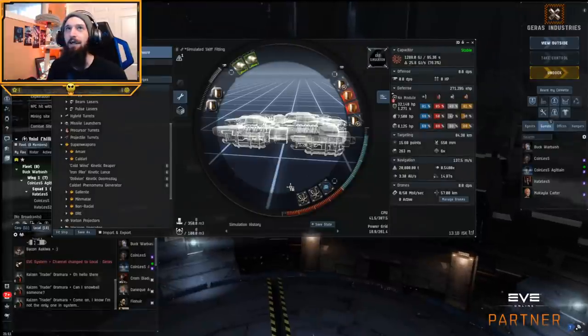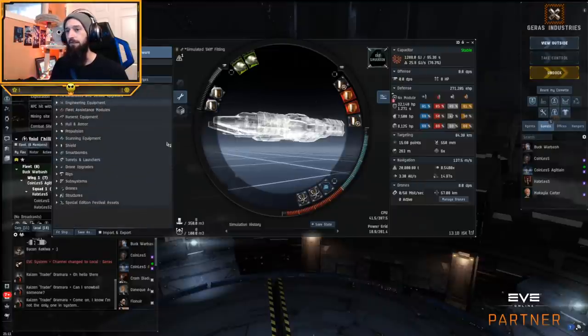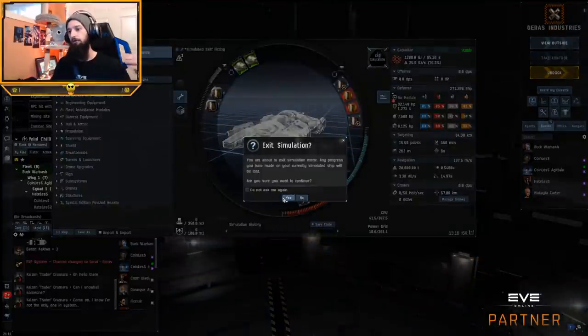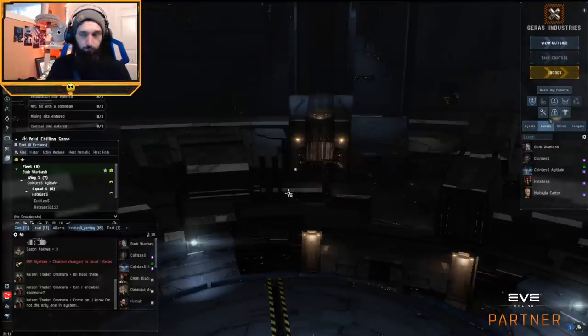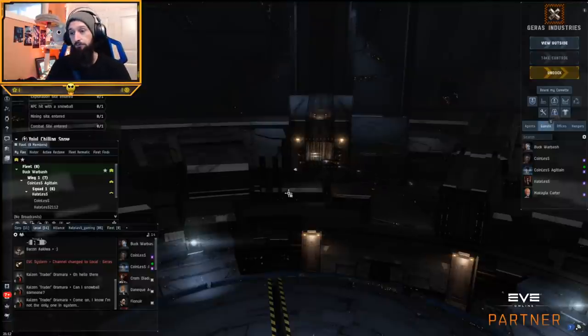But even all that being said, 140K EHP in these Skiffs is pretty nutty. You're very unlikely to get killed. That's kind of what's possible, and it's kind of nifty. Anyway, I hope you guys enjoyed this video. The recent change roughly doubled their EHP. Now with the knowledge that Exhumers prefer shield tanks and mining barges prefer hull tanks, you're armed with the ability to fit them better. There's not a single mining barge or Exhumer that got a nerf in the patch — they all mine more, they all have more EHP, and you got better crystals. They're just better across the board.